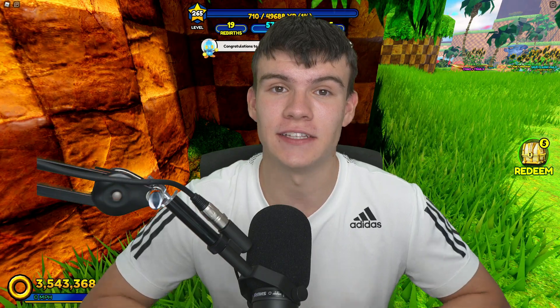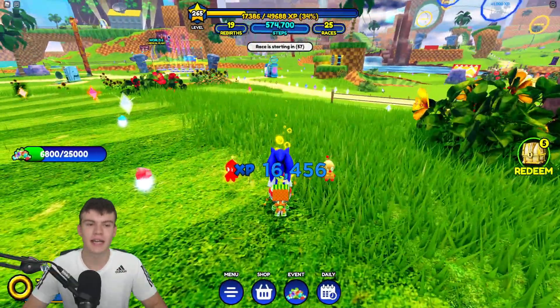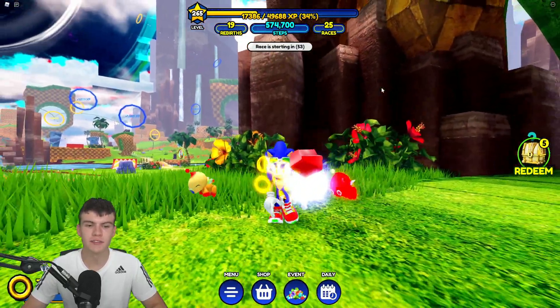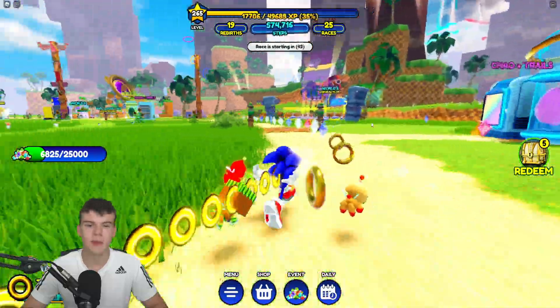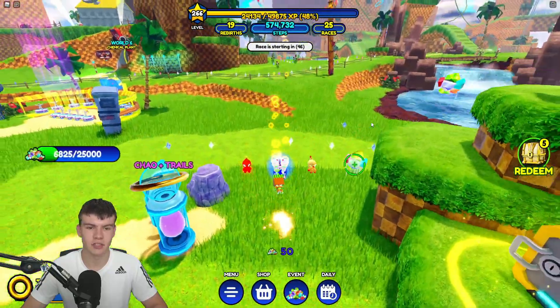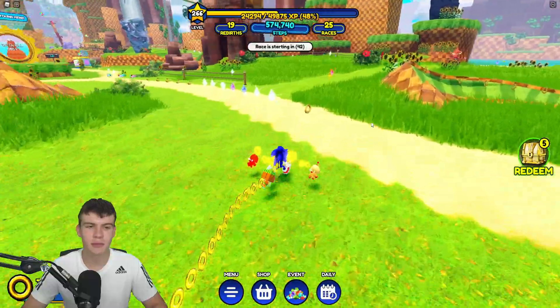So what's the fastest possible way of claiming these time shards? There are two different types: the smallest type gives you 25 per collection, and then there's a bigger one — if I quickly show you, there are a lot grouped together — and that one gives you 50 per collection.